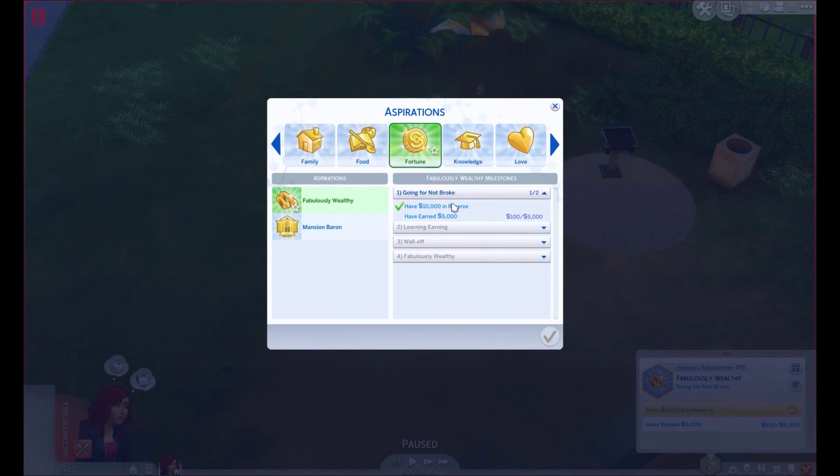The annoying thing is — when you start off you have 18,000 and we got rid of it, but it already checked off 'have 10,000 in reserve.' That's kind of annoying, but anyways.